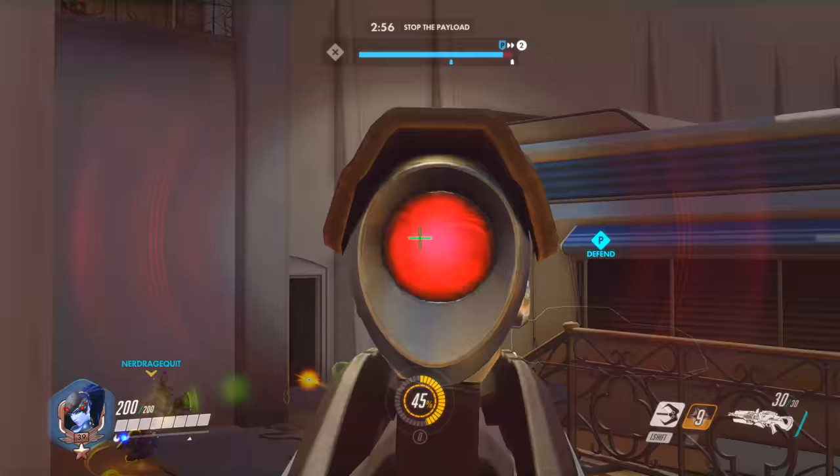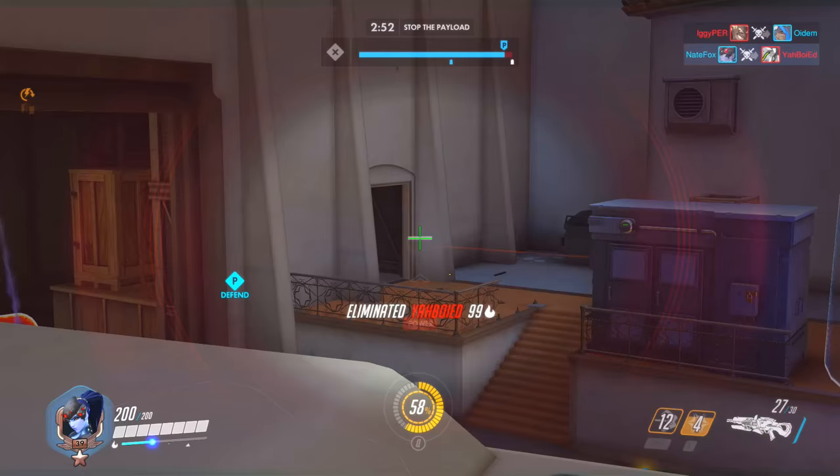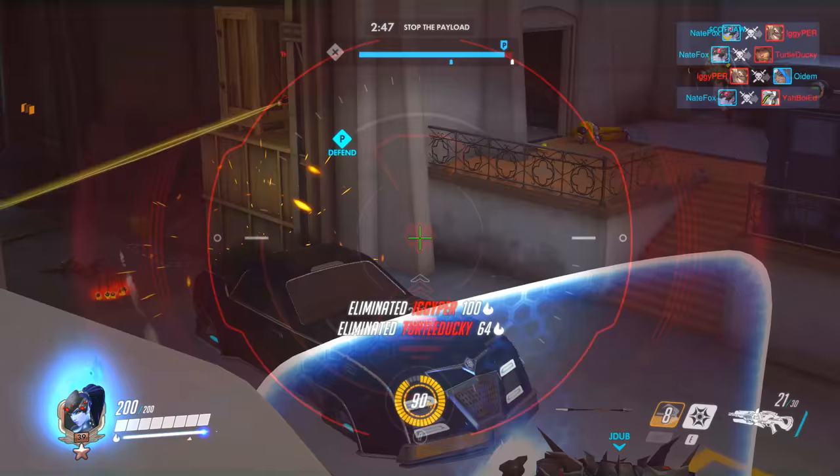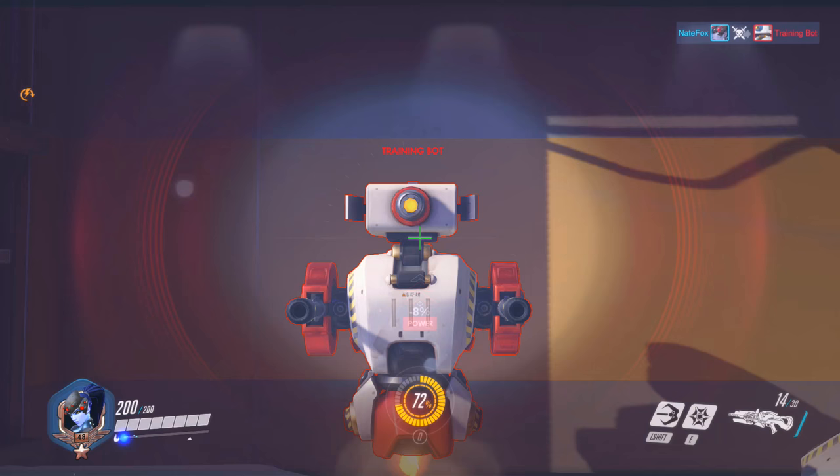So first off, we'll cover her weapons, abilities, and so forth — all of the boring basic stuff. Widowmaker is a defense hero that specializes in sniping. She has 200 health and purple skin. Her main weapon is both an assault weapon and a sniper rifle. While in assault mode, she can fire about 10 shots per second and deal a moderate amount of damage.